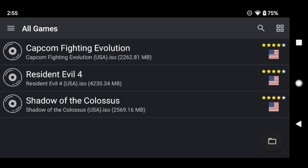We're going to try three different games: Capcom Fighting Evolution as the first one, which is a 2D game; then Resident Evil 4, which is a mid-range game; and Shadow of Colossus, which is a slightly harder game to run. So let's test these three games and see how they perform.